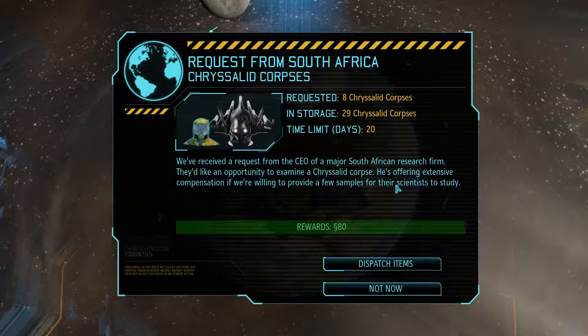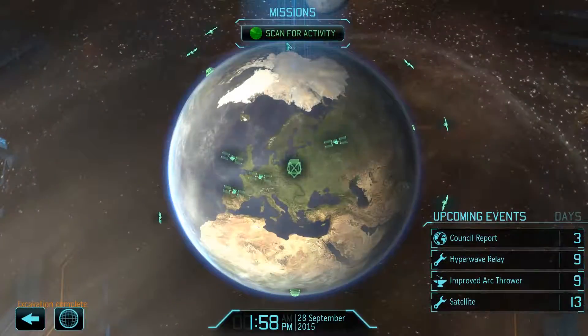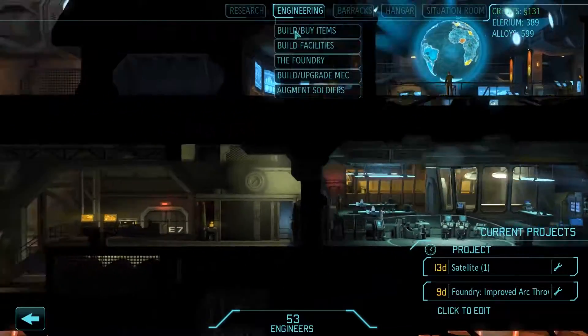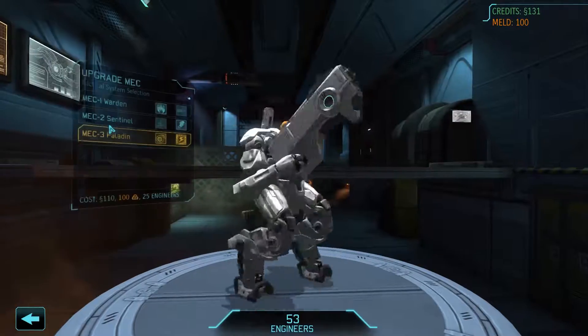These guys want 8 crystallite corpses for 80 bucks. It seems a little bit cheap, but okay, I have plenty of corpses, so why the heck not? Excavation complete. Now that we have 100 credits, it is going to be enough to upgrade our mech. Let's go and level it up.